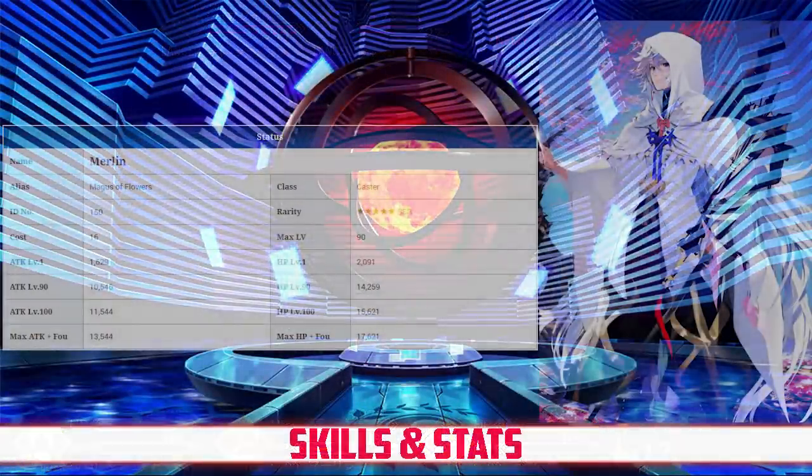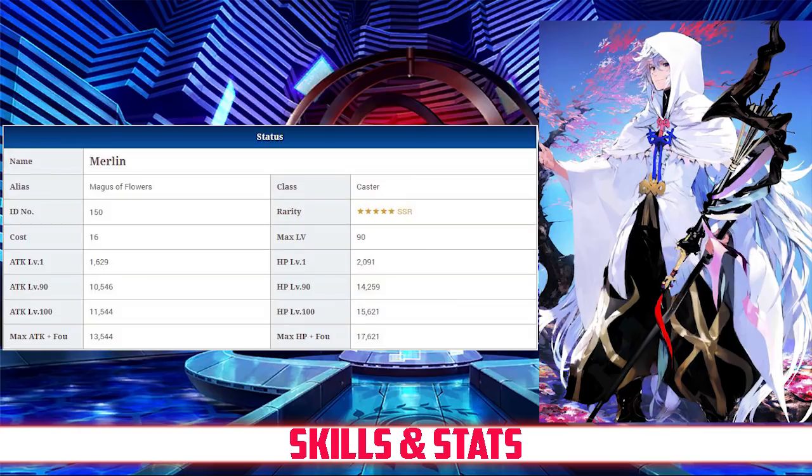Merlin has a max HP of 14,259, which is average among 5-star casters and overall above average for a 5-star Servant. His max attack of 10,546 is below average for a 5-star caster, and when taking into account his 0.9x damage modifier, his effective attack becomes 9,491, which is extremely low for a 5-star Servant.